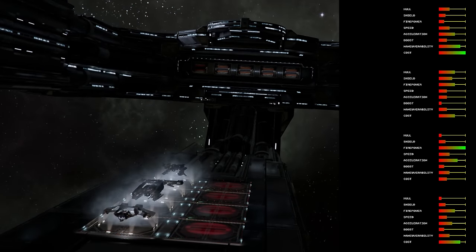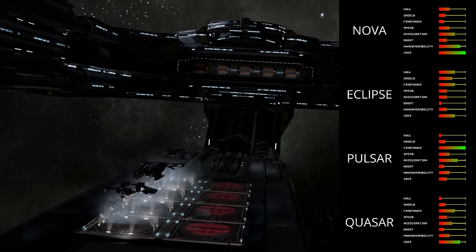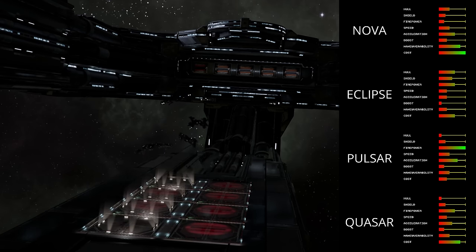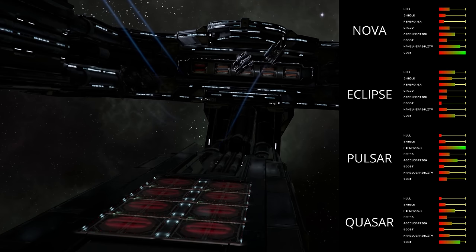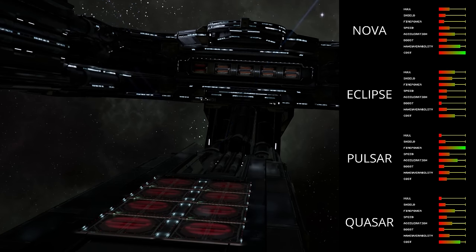Argon ships have a lot of firepower for a comparably low cost. They are definitely on the slow side with fairly low defenses. They seem to have a theme of overwhelming their enemies with lots of ships that each have lots of guns.